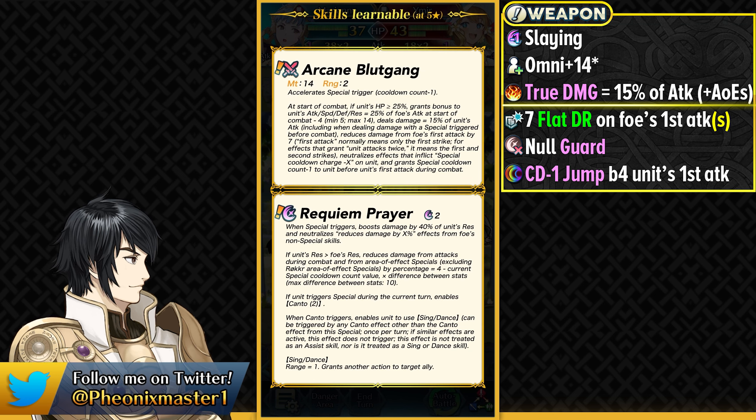It also gives you 7 flat damage reduction from the foe's first attacks, including Brave hits. A lot of the Arcane weapons have pierceable damage reduction, but I believe this is the first one to give you flat damage reduction. 7 flat damage reduction is actually not that bad. And then you also have the Null Guard effect built into this weapon, and you also get special cooldown minus 1 jump before your first attack.